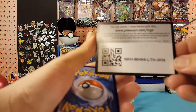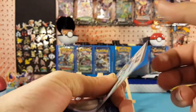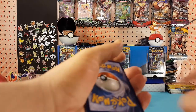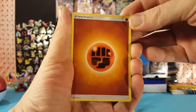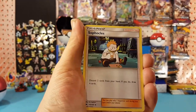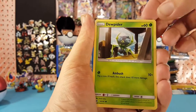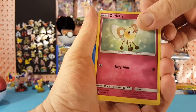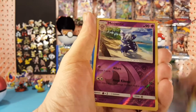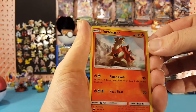For this pack let's give you an XY Furious Fists code card. All right, we have fighting energy, Vipersot, Ribombee, Togamaro, Dewgider, Cutiefly, Riolu, Alolan Grimer. Meowstic is the reverse, which is a rare, and Turtonator is our regular rare.